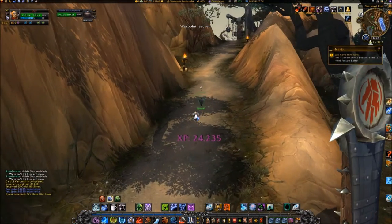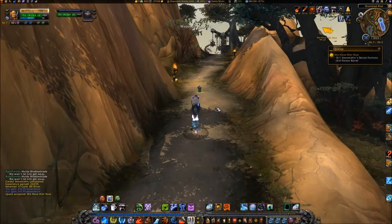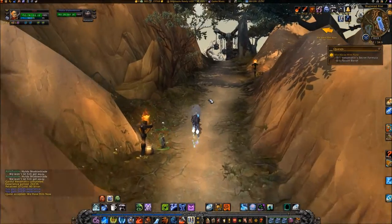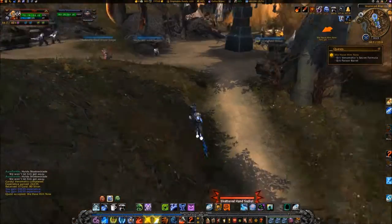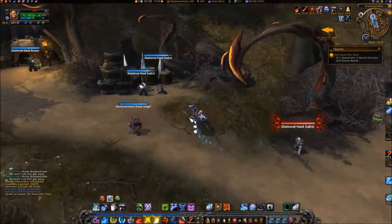Turn in the quest and pick up We Have Him Now. Travel up the path and turn left, looting 6 poison barrels until you reach 58, 33.